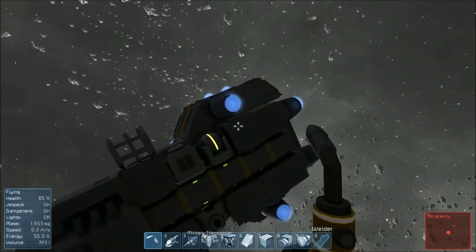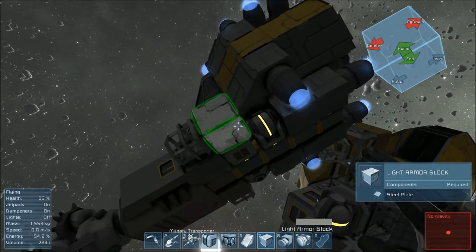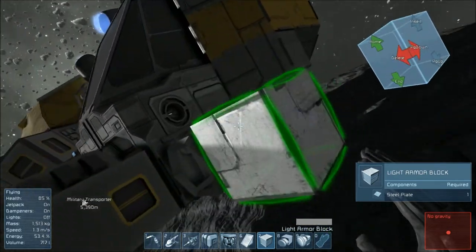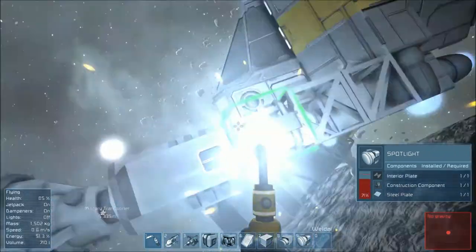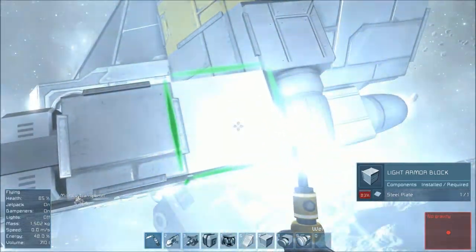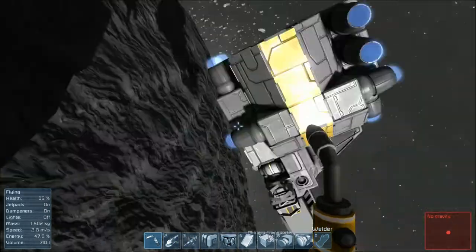Perfect. So as long as those thrusters are on and the power's on, the inertial dampeners will keep it from floating away. If our light breaks off, they're actually pretty cheap to repair. And our gyroscope is more or less protected, and our reactor is a little bit better protected.